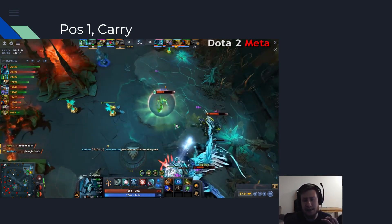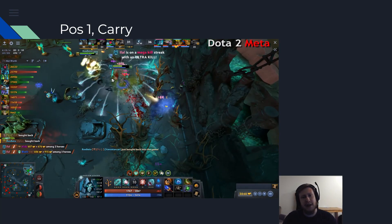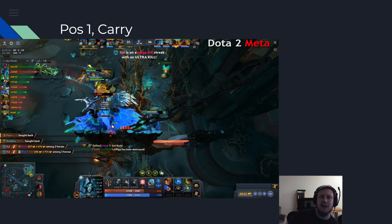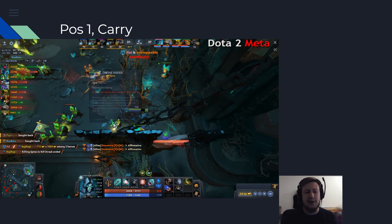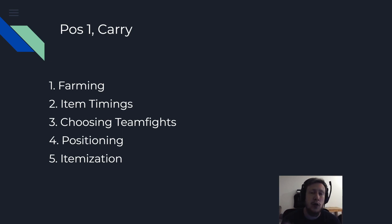Secondly, it comes together hand in hand — the item timing. You want to be looking for your item timing. The way you improve as a carry player is by pushing your item timing closer and closer to your ideal. You always want to set exactly the timing that you have — a goal of how many last hits you want, 25 last hits, 25 minutes and so on. Pushing your gold timing basically defines your success as a carry.